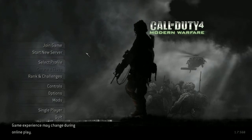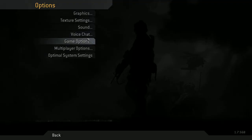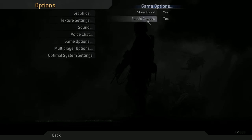So what you want to do is you want to go to the multiplayer menu, and as soon as you're there, you want to go to Options, Game Options, and make sure Enable Console is on. If it is not, then just click it and make sure it says Yes.